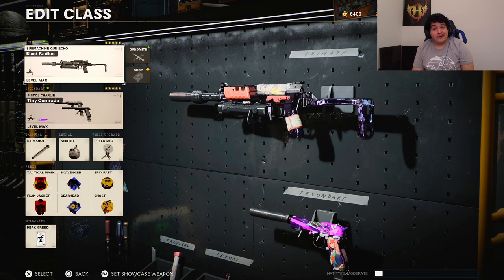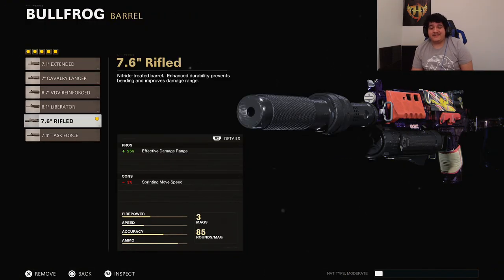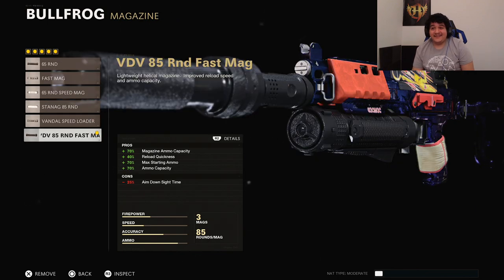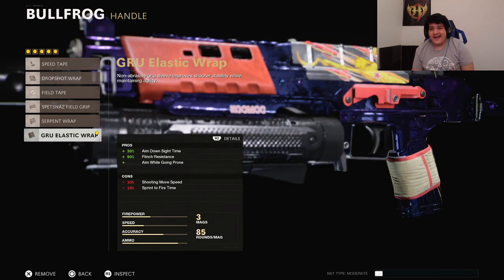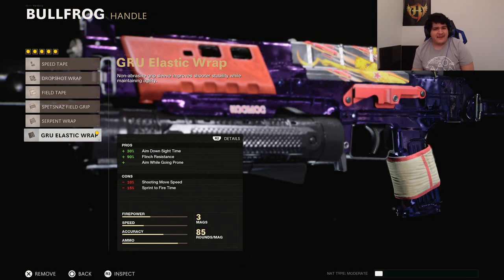For our next class we're using the good old Bullfrog, because some other SMGs got touched but the Bullfrog didn't and it's still a very solid choice. The muzzle is the Sound Suppressor. The barrel is the 7.6-inch Rifle Barrel so it can hit harder at farther ranges. The underbarrel is the Spetsnaz Grip for more recoil control. The magazine is the 85 Round Fast Mag — you pretty much never have to reload unless you take out the whole team. The handle is the GRU Elastic Wrap for ADS speed and drop shotting.